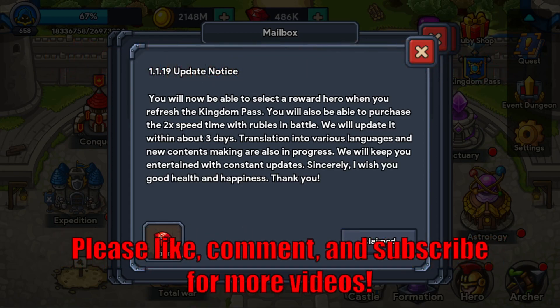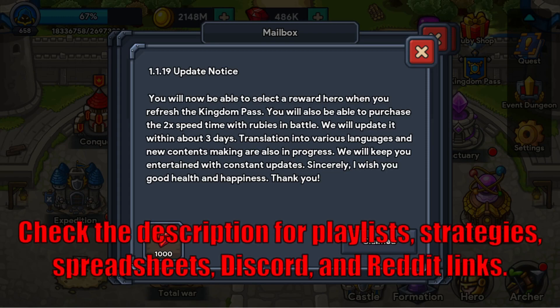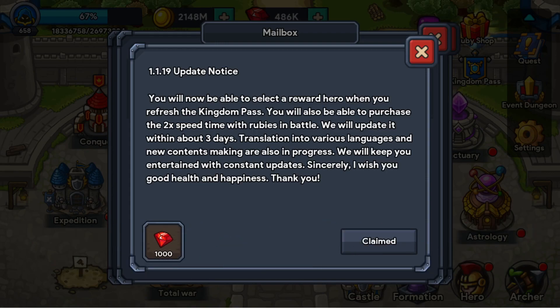So this is the 1.1.19 update notice, and the changes are you'll be able to select a hero for the Kingdom Pass, and you will also be able to purchase double speed with rubies. Now a lot of people have been concerned — does this mean the advertising option is going away? I don't believe it is. The key word there is 'also,' so I think they're just adding an option where if you haven't purchased the ad-free version, you can either watch an advertisement or pay some rubies to get the double speed.